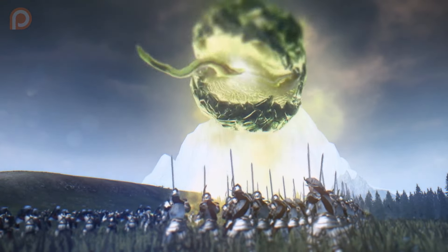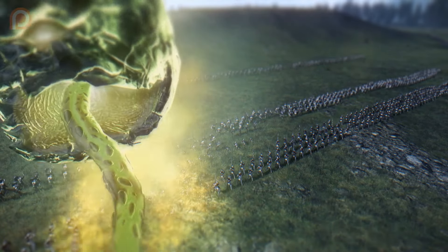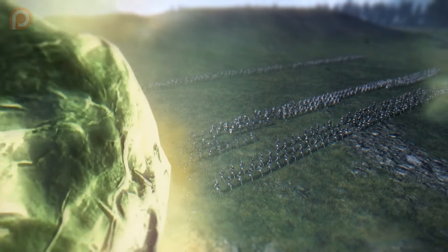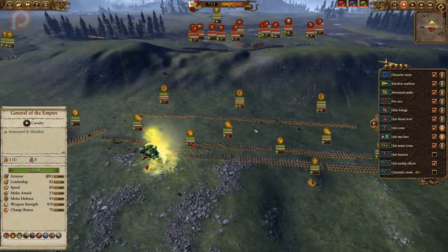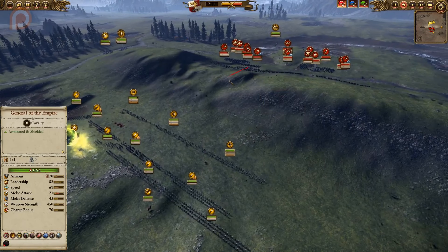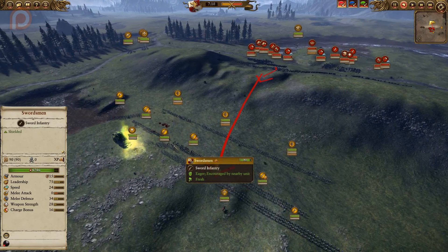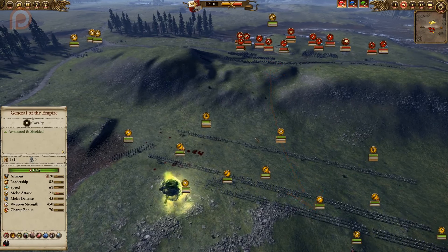Over here, Curse of the Bad Moon goes down, and that's a good spell to use. However, it needs to be timed a lot better. Right now this spell is causing quite a few debuffs along the line, and while it is effective, 26 seconds is not enough time for the Greenskins to get to the top of the hill and all the way down and engage in combat to take full advantage of those debuffs. So holding off on that debuff for just a little bit longer — a little bit closer to the engagement — would have been a good idea.